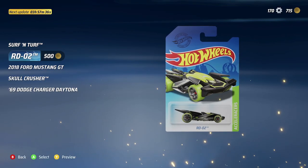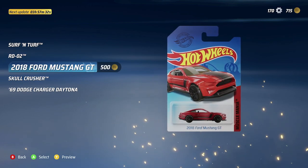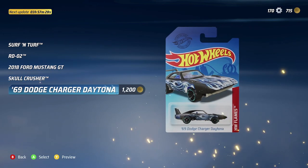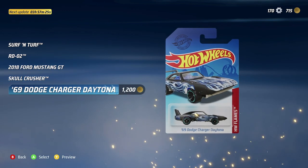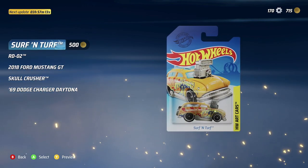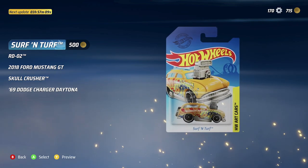Surf and Turf is available, RDO2 which we already have, the Mustang for 500, Skull Crusher, and the 69 Dodge Charger Daytona for 1200 — they're all so good. I'm going to save up for now. Let me know what you guys have been saving up for in the comments!